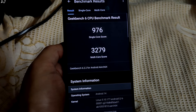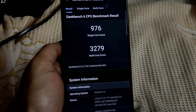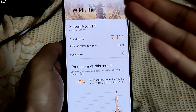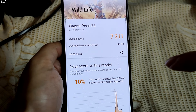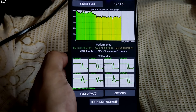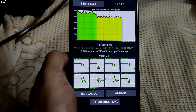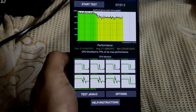Then we have Geekbench 6 benchmark scores — got a single core score of around 976, and multicore score was around 3,279. Next, the 3DMark Wildlife test got an overall score of around 7,311 with an average FPS of around 43.78. Last but not least, the CPU throttle test — I ran it for around 7 minutes. CPU throttled to 79% of its max performance, with an average score of around 271,000 GIPS, which is quite good.